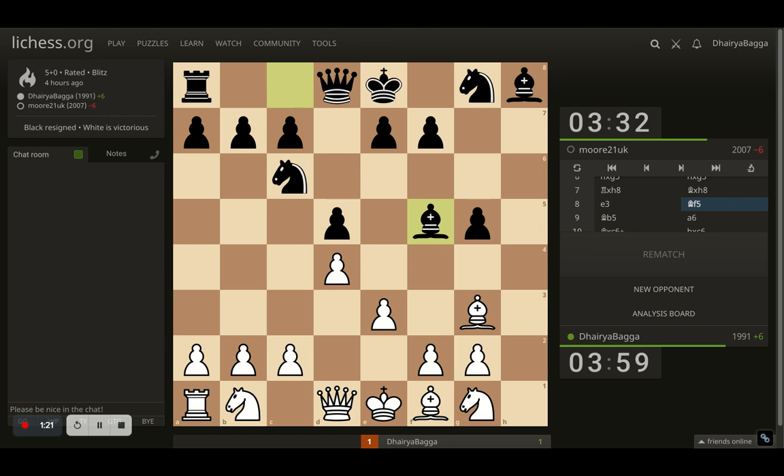Opponent plays bishop to f5, eyeing this diagonal, trying to develop the bishop, then maybe playing e6, putting the queen out and castle — queen on maybe d7. Cannot put on d6 because I am already eyeing that with the bishop. So here I went with bishop to b5. I want to spoil the opponent's pawn structure. And once this knight goes and the pawn structure is gone, the opponent is not going to castle in this game. Opponent plays a6, trying to push my bishop back, but I had clear intentions to take the knight, and I took it out.